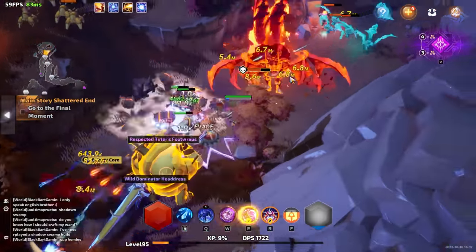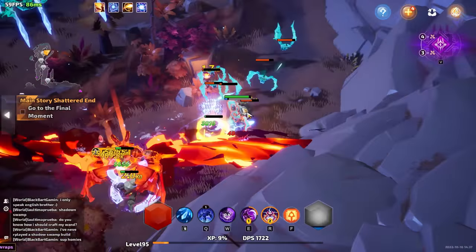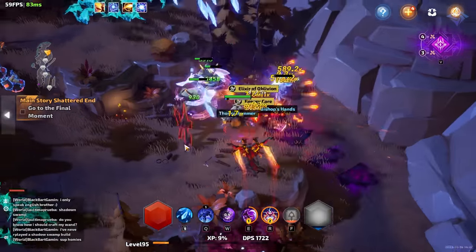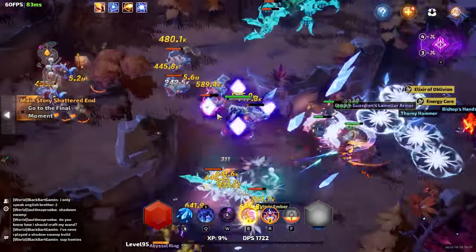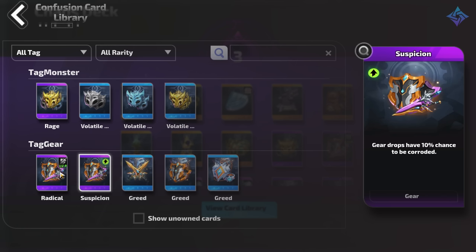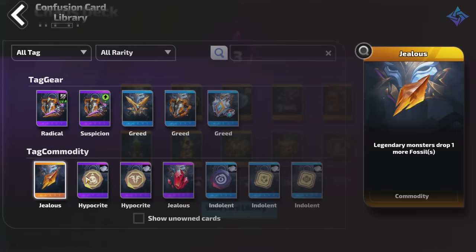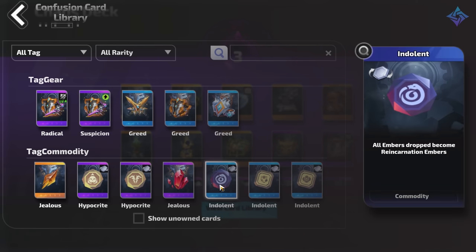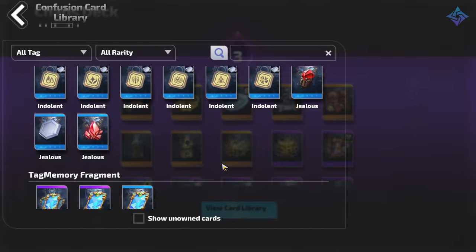As you run through maps you're going to start seeing tarot card drops. These cards allow you to place modifiers on maps in exchange for better chances at rewards. They're placed into a card deck and then randomly applied to all maps when you begin a new cycle of invasions. You can add and remove cards from your deck to have a little more control over your endgame experience, but for the most part just get used to seeing a bunch of random cards thrown out that you can try to take on.